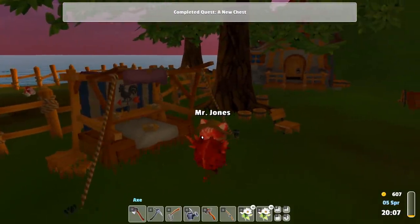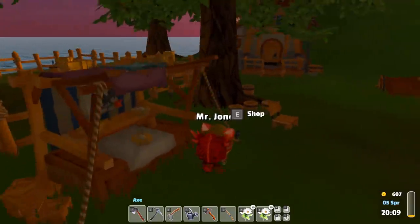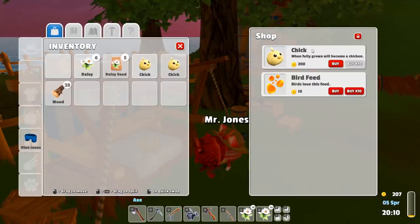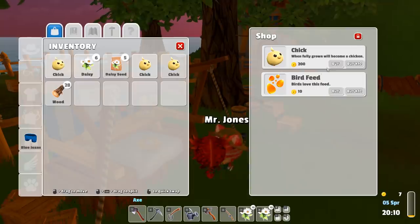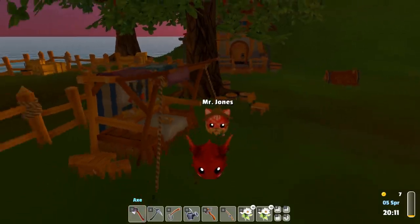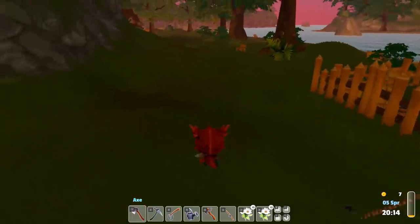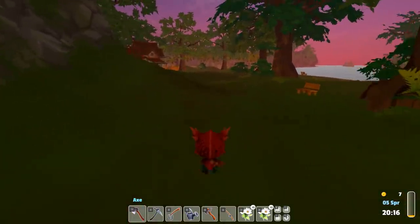'Thanks a ton — payment for the chest.' 165 coins — sounds good. Oh, buy — they just go straight into your inventory. I can get three, perfect — that's perfect. But oh, I have no bird feed. It'll be fine, I promise. We'll sell stuff tomorrow. We'll be good.